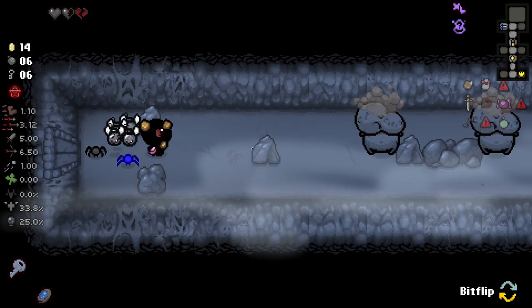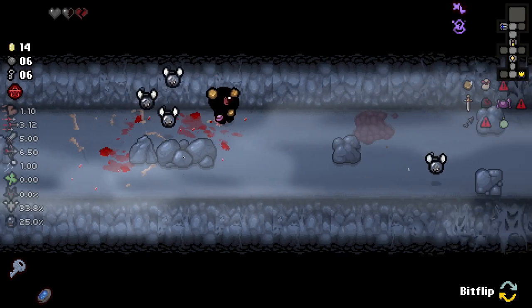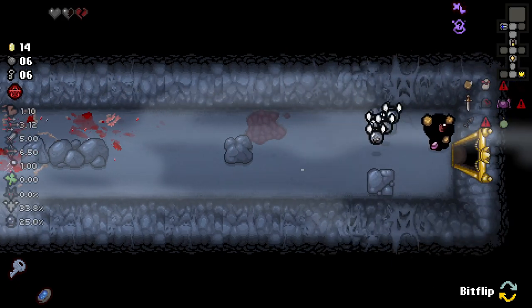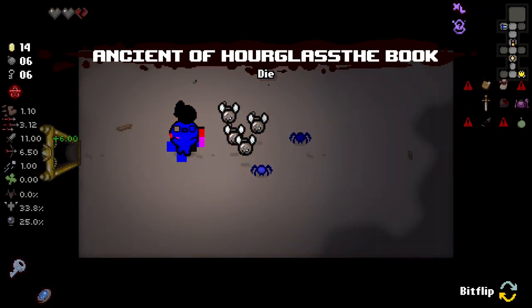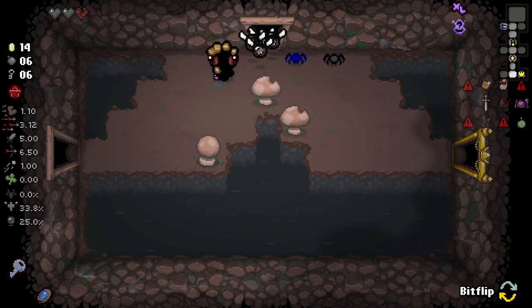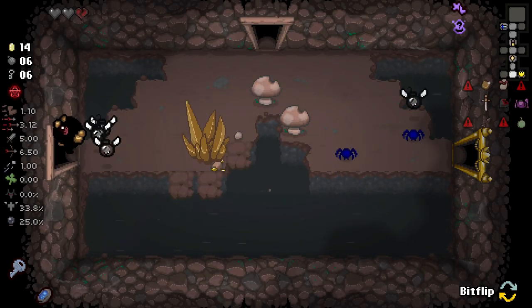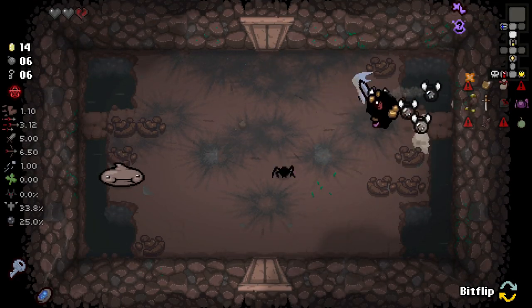Now that we've got spirit sword this isn't a problem at all. We've also got some flies - I don't know what these flies are doing. We got a big old damage up, but we have no idea what negatives that had on us. This could literally ruin our run, and seemingly it did.